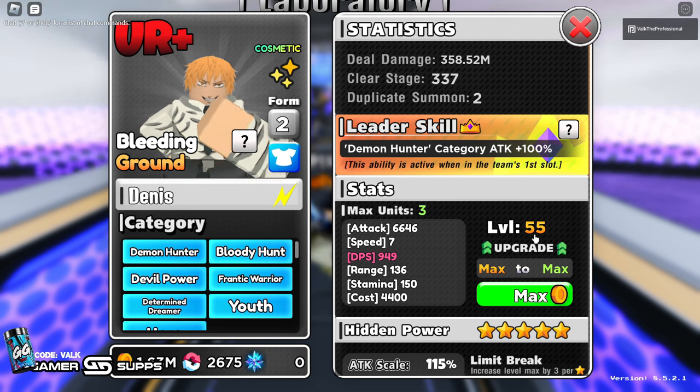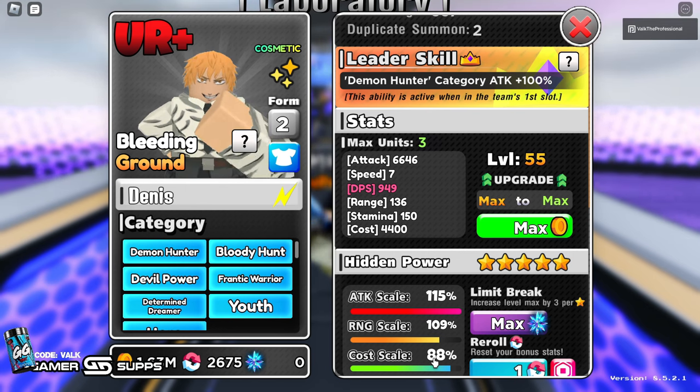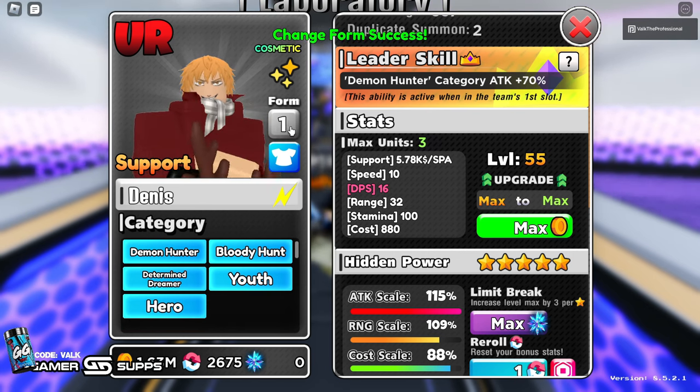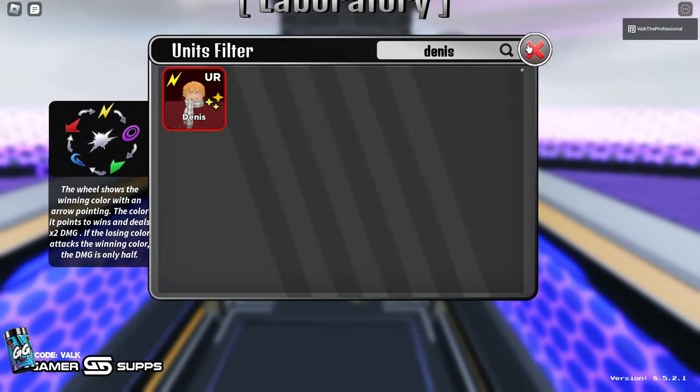How does this work? You're going to want to evo Dennis. Whenever you evo Dennis, you want to max level him, then limit break him, then modify him just for attack and cost scale — these are the only two that matter. Whenever you turn him back to form one, that attack scaling and cost scaling transfer down to his actual state.